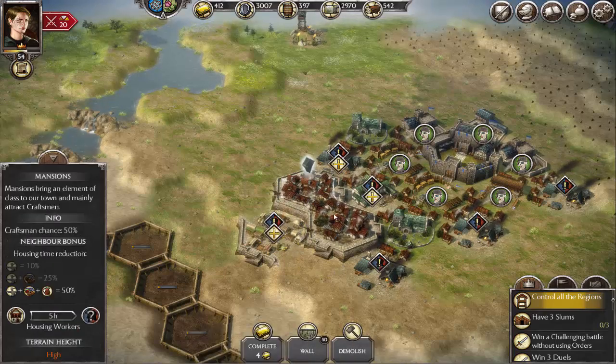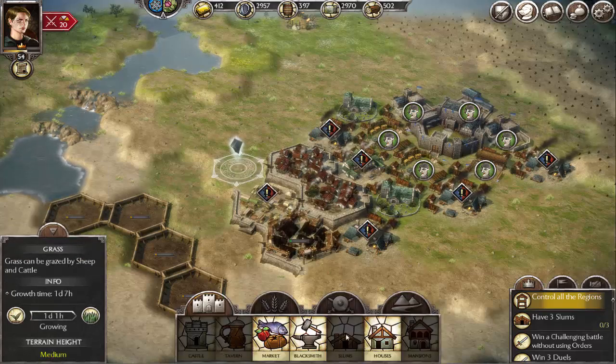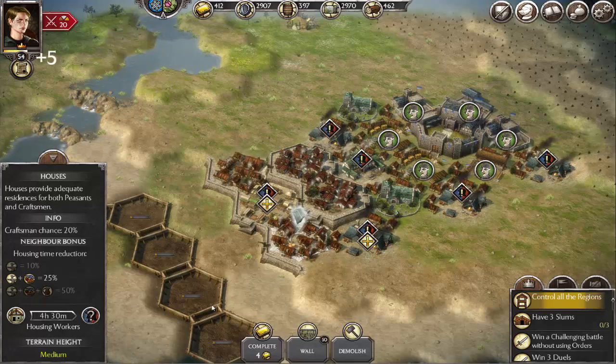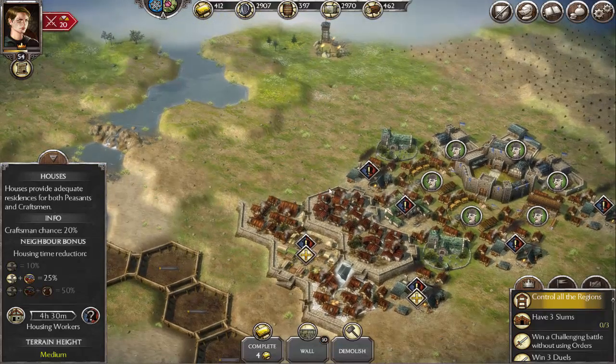Now these particular mansions produce craftsmen or citizens in about five hours instead of ten, which is very good — that's the way you want it. Next we'll just build regular houses around the market. This house will produce craftsmen or citizens. All houses produce citizens more often than craftsmen, but they can produce better results.